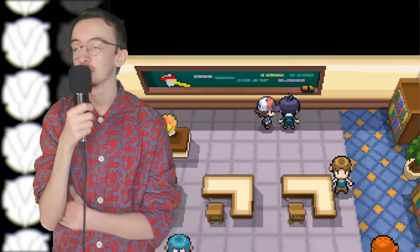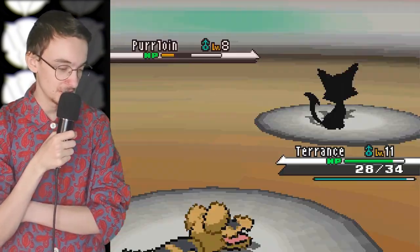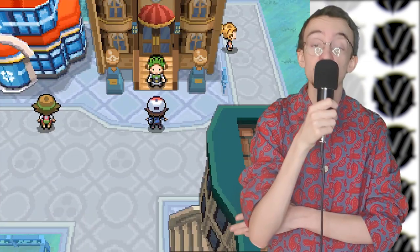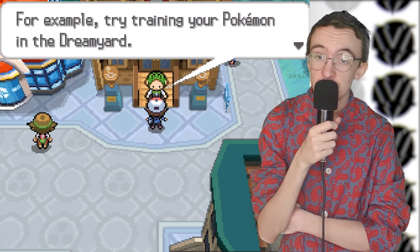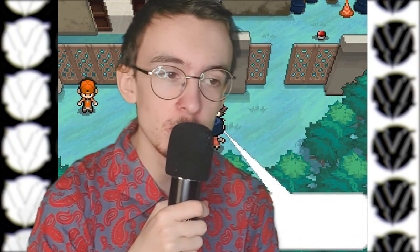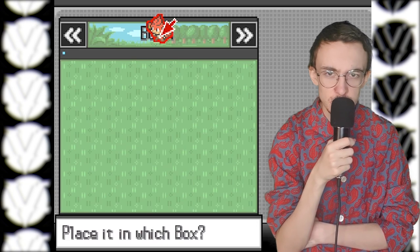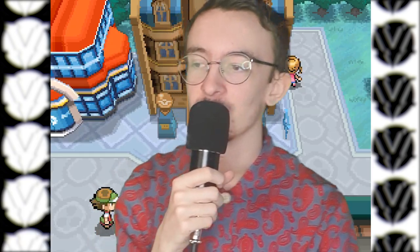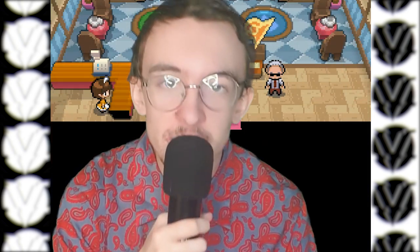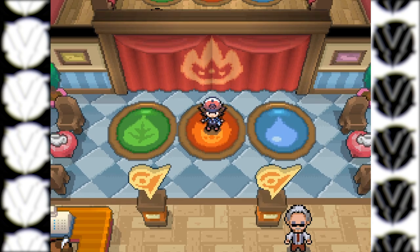So I go to the Pokemon school - he's nowhere to be seen, just a bunch of kids, and my rival Cheren, who I clap up again. With Cheren soundly defeated, I go back to the gym. The gym leader says go to the Dream Yard first. So I go to the Dream Yard, bust up a wild bug one, and then this dude gives me a monkey. I'm like, I don't want a monkey. That monkey goes straight in the box because this is a Sandile-only run. Finally, we're allowed to fight the gym.